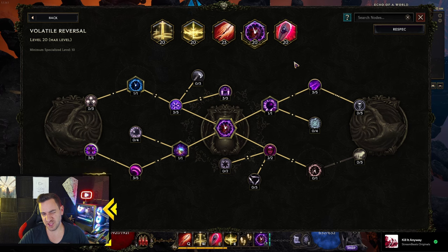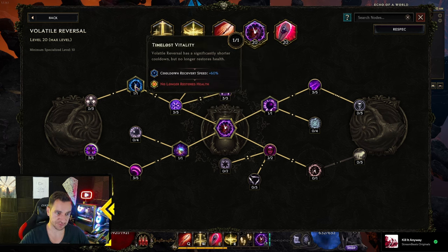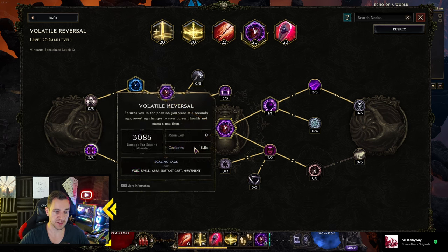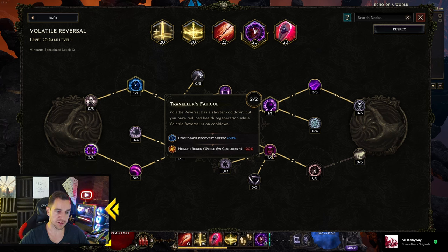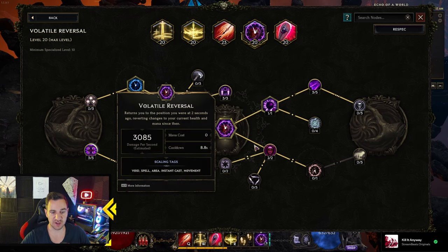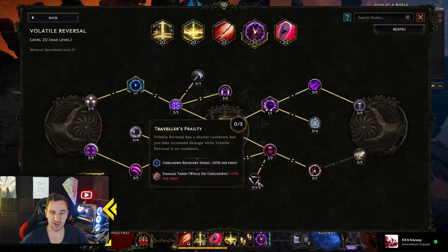Volatile Reversal is pretty much the same as always. What you really just want to have is cooldown recovery — you want to have this available as fast as possible, so max this one first. Then go down here: if you cast Volatile Reversal, void drift takes increased damage, which is pretty nice. It's just to do a void drift at the beginning. Also, movement speed after casting is great. Short cooldown with reduced health — that's fine — and deal more damage. This one is very important. You want all the cooldown recovery speed because you want this active as fast as possible so you can cast it when your aura is off again.